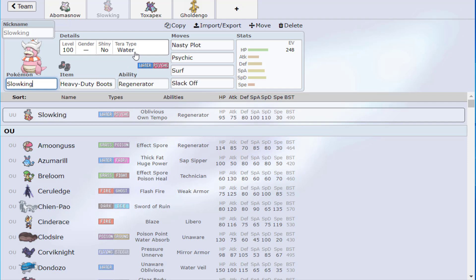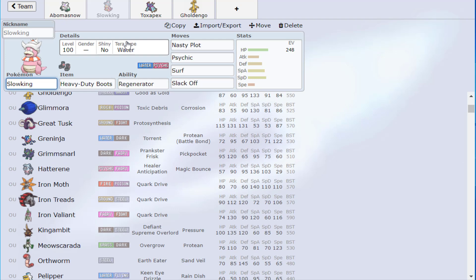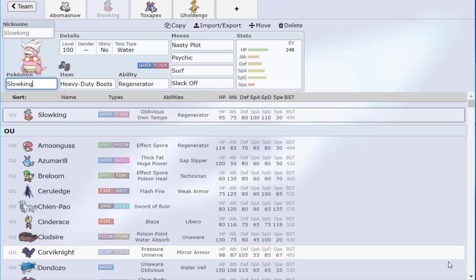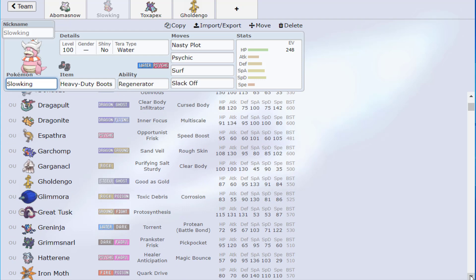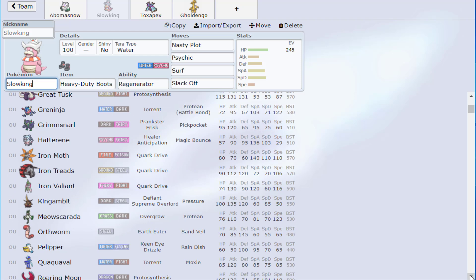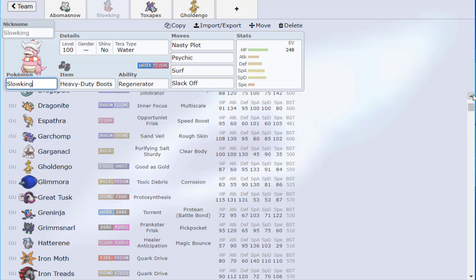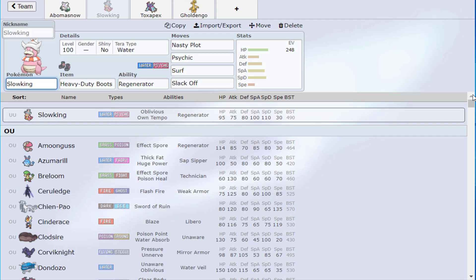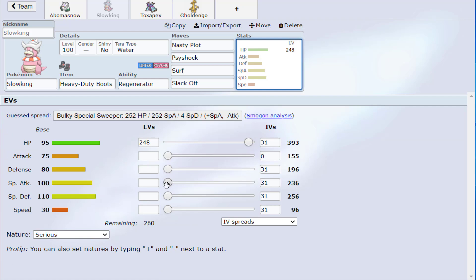The cases for Psychic: Dondozo is less reliable — Psychic gets Special Defense drops; Toxapex and Amoonguss die easier to Psychic after plus two. Psyshock is better when they have Toxapex or Amoonguss and you need the relevant damage. This took me a long time to put together because I have to build a team you guys can actually use that's simple enough, without repeating the same Pokémon over and over. That's always the challenge with team building videos.